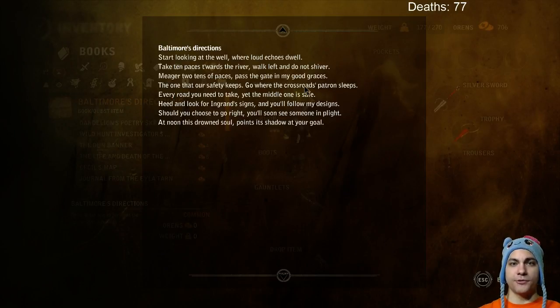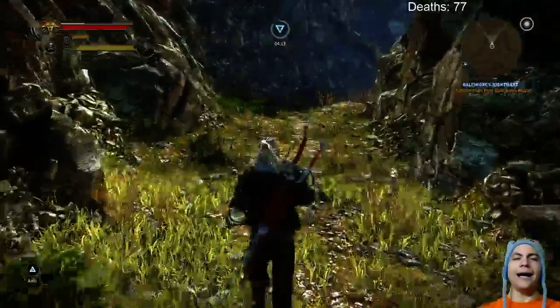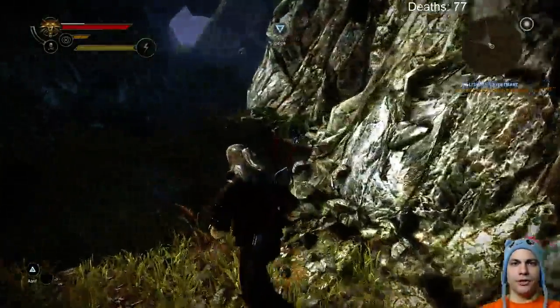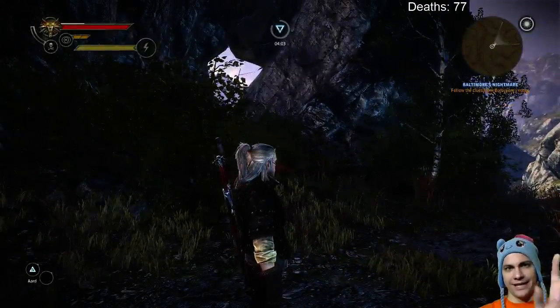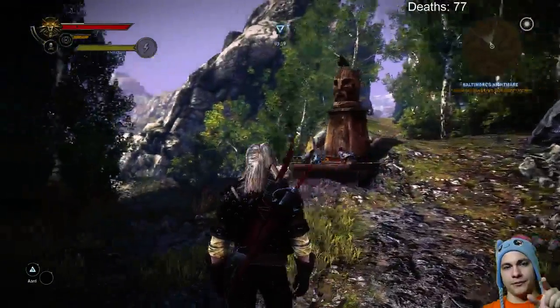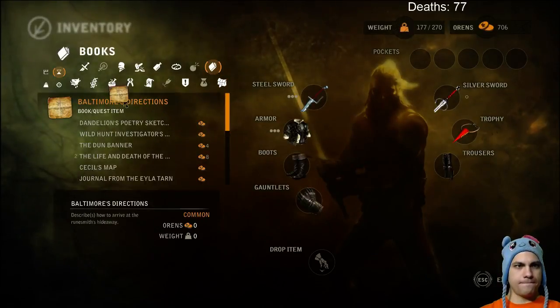Where the crossroads patron sleeves. I had the right idea about the gate guardian shrine, but I was going in the wrong direction. I thought this was the middle, but coming from this way, this is the middle path. So I thought about the right spot — I just had to come from the right direction. Middle one is safe.